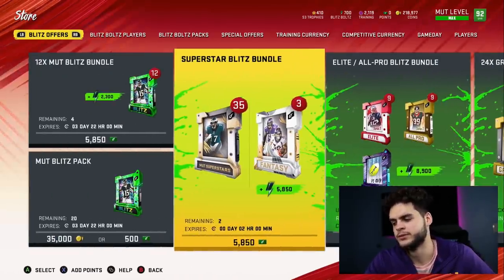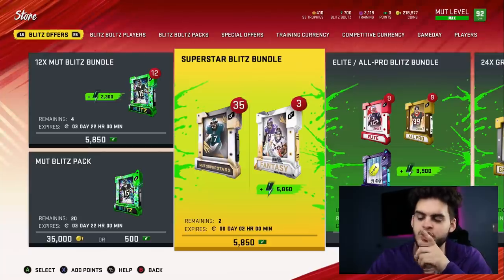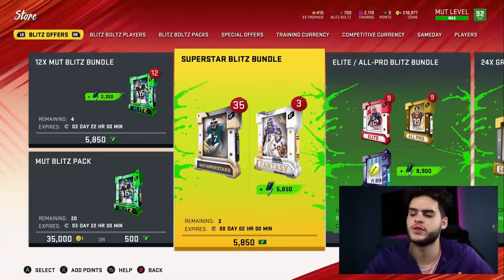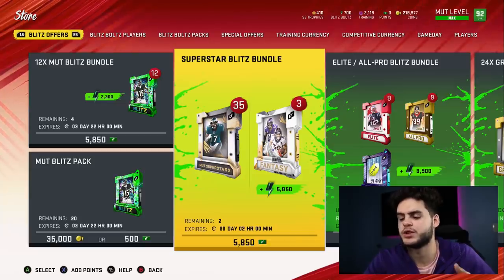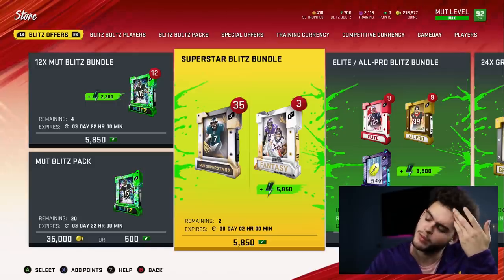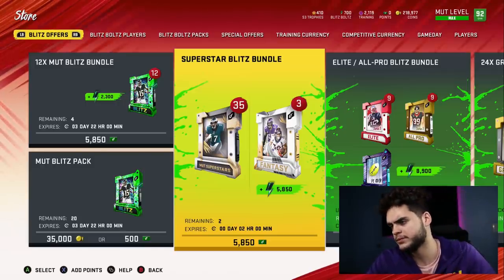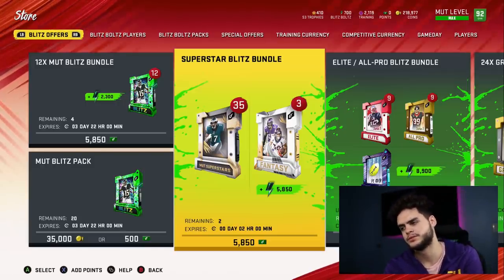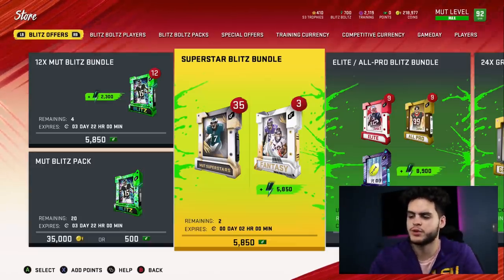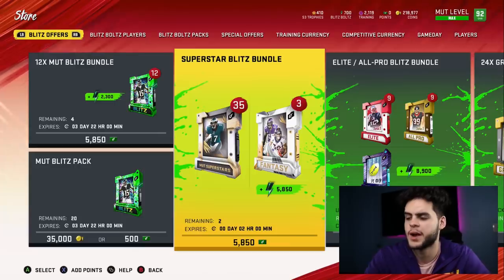The superstar bundle is out right now with about two more hours. Is it worth it? No. It does give you 5,850 blitz bolts, which in theory is a decent conversion — about one blitz bolt back per point spent. But packs aren't gonna be very profitable from the superstar pool anymore. There's nothing there that could give you back a decent return on value.